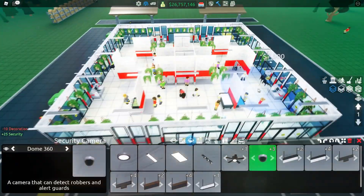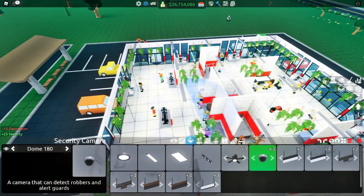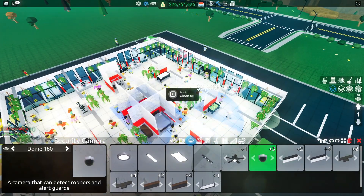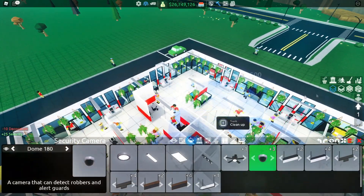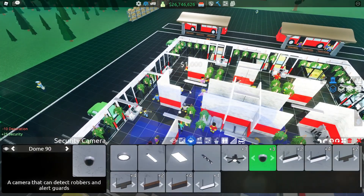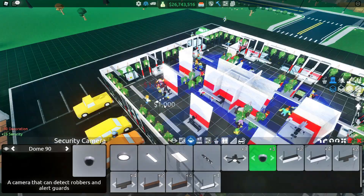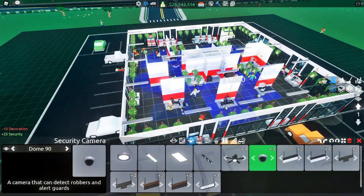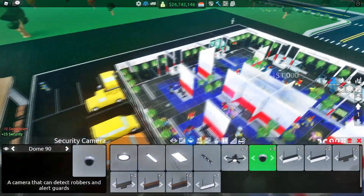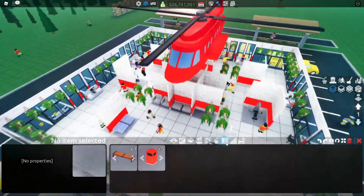Before you get stolen from, let's place down the cameras. Get one dome 180 and place it here, then one on the other side. Place dome 180s on each of the game tables, then a dome 90 covering each of the big items and a dome 90 on each of the small exercise equipment. It doesn't matter exactly where as long as they're covered — everything's so close together you'll only spend a couple of hours on placement.